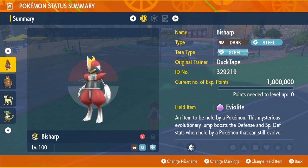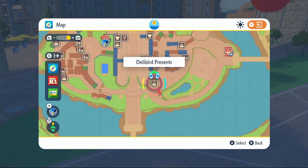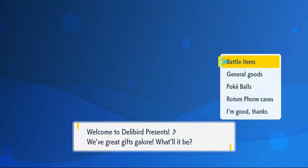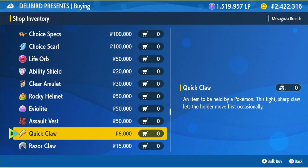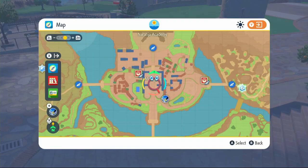I want you to put in the comments which build you prefer — Kingambit or Bisharp with Eviolite. To get the Eviolite, fly over to Mesagoza and go to the Delibird Presents shop. Go inside, click on the old battle items, scroll down, and you can buy it for 50,000 Pokédollars. Then equip it onto your Bisharp.